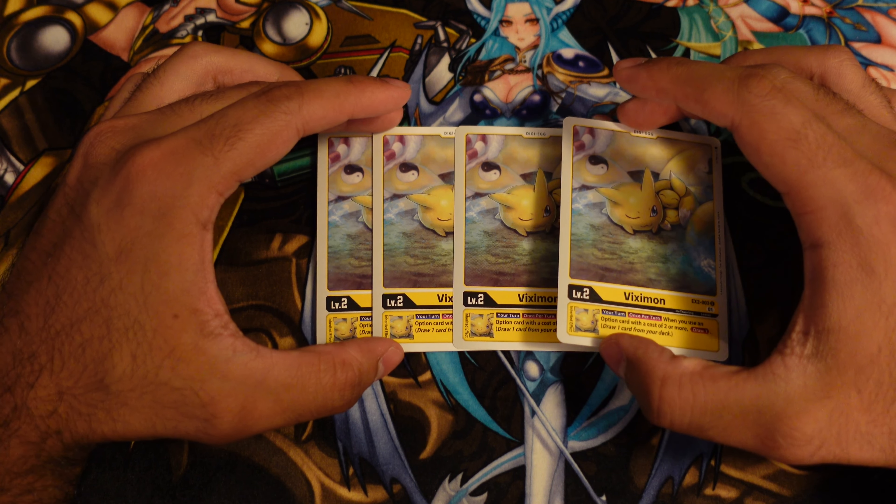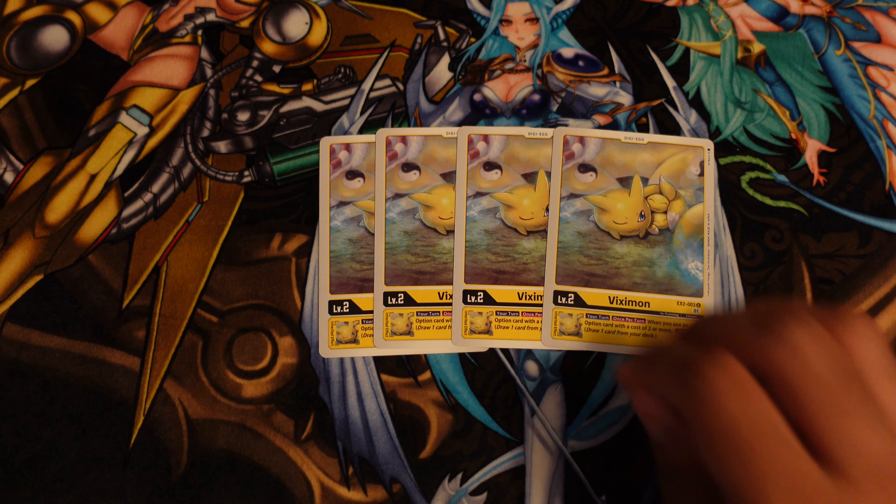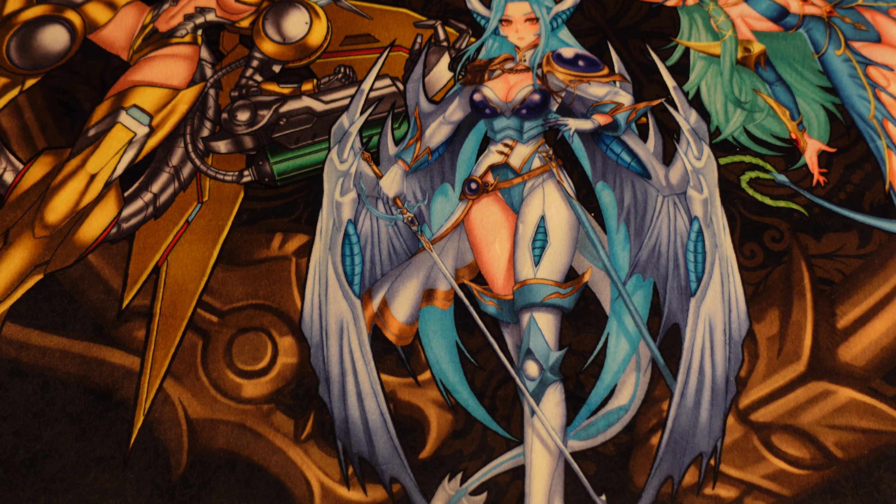For the digi eggs we're playing four copies of Vixiemon. This is the hard one — when you use an option card with a cost of two or more, you get to draw one. So you're not only playing the plugins but a couple more two-plus cost option cards just to help with consistency. This deck actually cycles quite a bit.